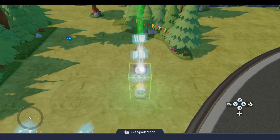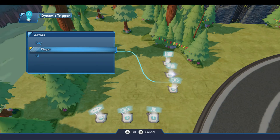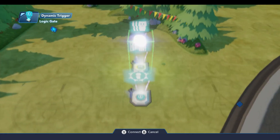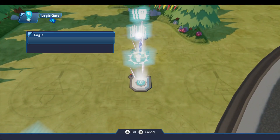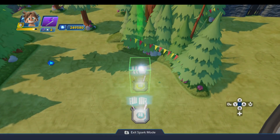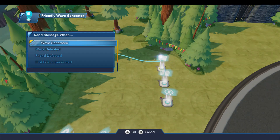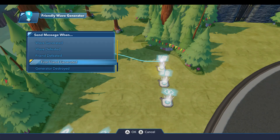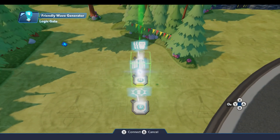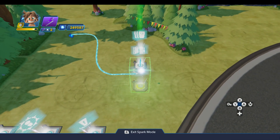On the dynamic trigger, we'll do a new logic connection when entered by player any. We come over to our logic gate and input, and then on output from the gate we go to our friendly wave generator and generate the wave. On the friendly wave generator, we will do a new logic connection — when the first friend is generated, we're going to come back to the logic gate and close it. That way, if we have two players and a second player enters this area, we're not going to get two Carl Fredricksons in here.